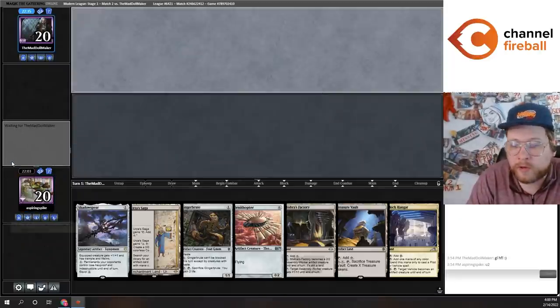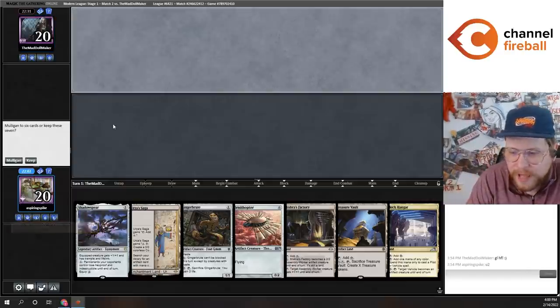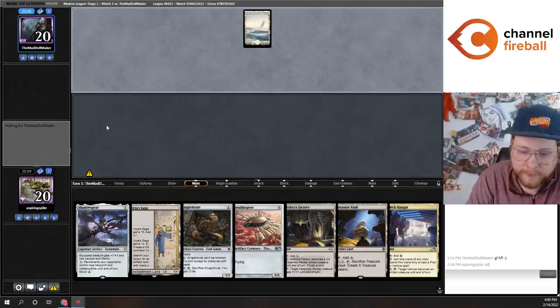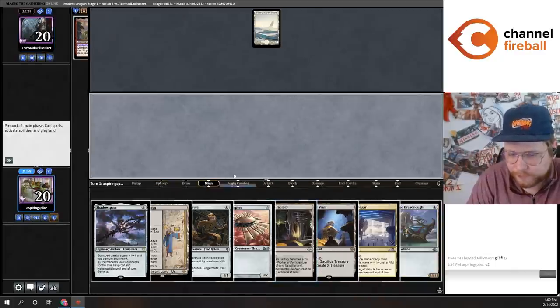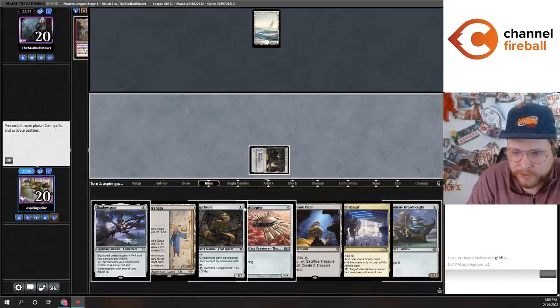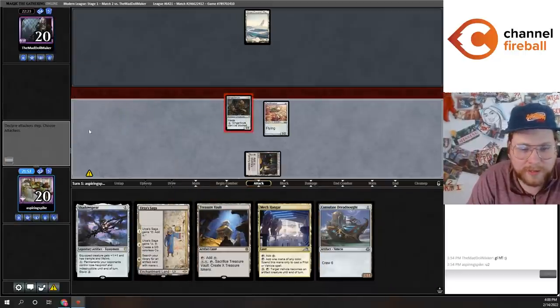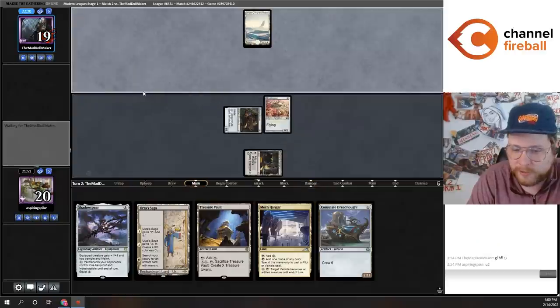I don't love being super reliant on Urza's Saga in a matchup where they've got a lot of answers to it. That being said, like I mentioned earlier, you're pretty incentivized in this deck to try to keep hands that are at least somewhat reasonable, and I think this hand is reasonable enough to keep.